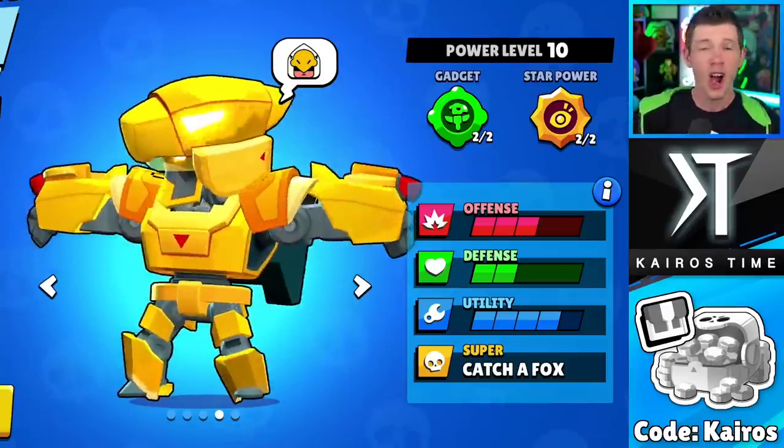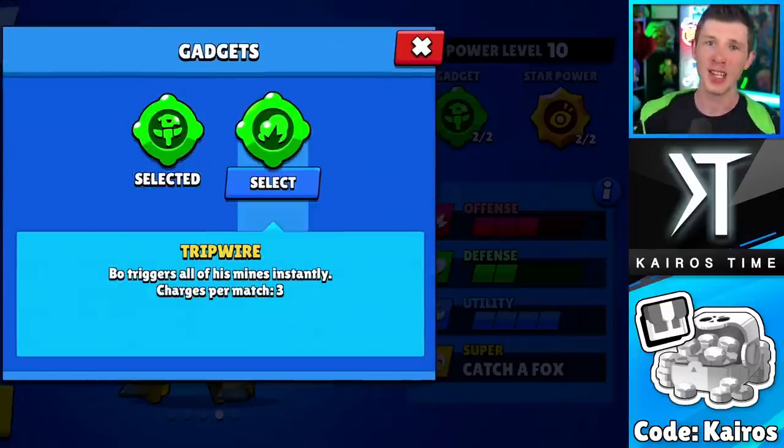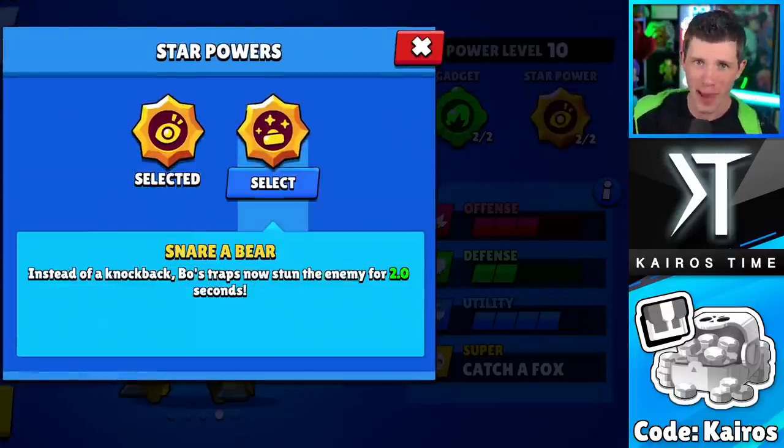So this is the ultimate build for Bo: Golden Mecha Bo skin, heart emote pin, Tripwire gadget, and Snare Bear star power. Let me know in the comment section if you disagree at all. Subscribe for more best brawler builds like this one. Use Code Kairos in the Brawl Stars shop. This is Kairos Time ticking by and we will see you in Brawl Stars.